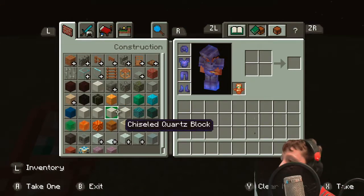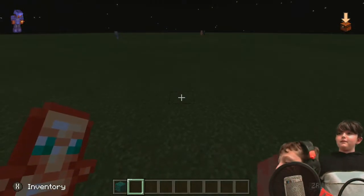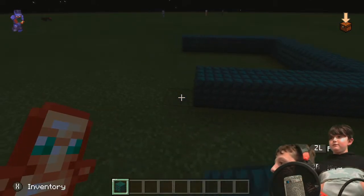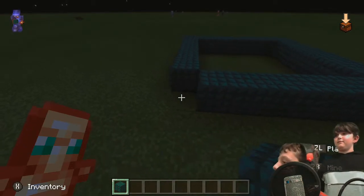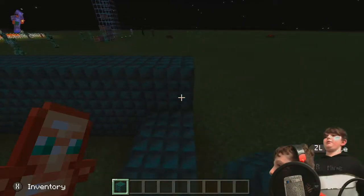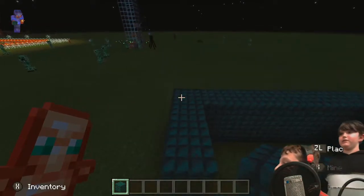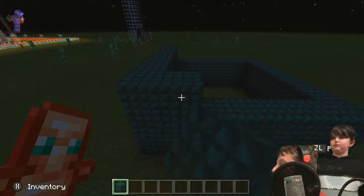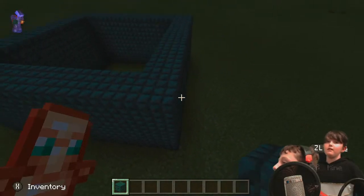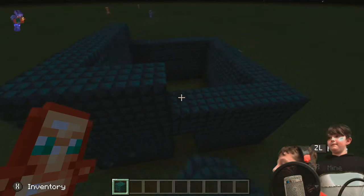Hi guys, today we're going to be showing you how to make a prank on your friends where they walk into their house and their house explodes. It's simple enough. You can use pressure panels or a lever to trigger TNT — that's one way — but that's not what I'm doing. I'm doing the harder version with a trip wire hook.